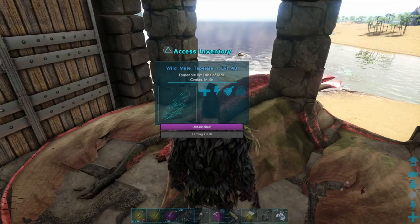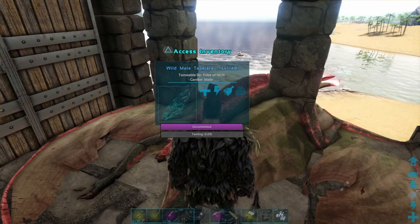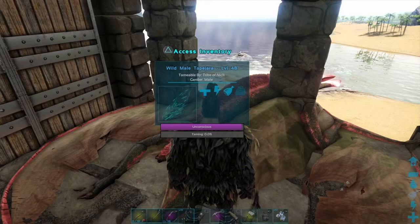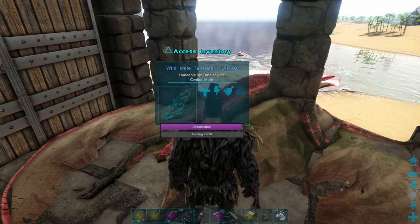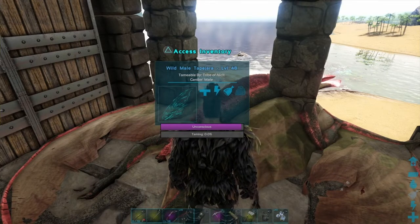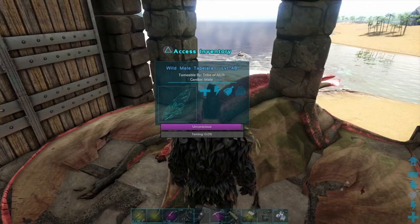The Tapajara saddle is learnt at level 55, costs 21 engram points, and you make it out of hide, fibre, wood, metal ingots in the smithy. The Tapajara saddle has three seats, and that is one of the things that makes the Tapajara so special. There's also a tek Tapajara saddle, and that is awesome — more about that towards the end of the video.